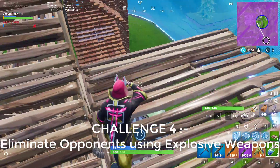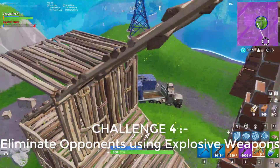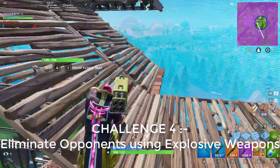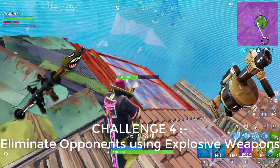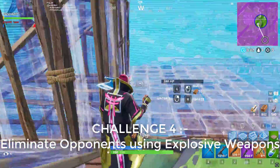The next challenge is to eliminate opponents using explosive weapons. Some people might find this difficult, so the easy way is to play duos or squad matches, find an RPG or grenade launcher, and when an enemy is knocked down use the explosive weapon to finish them. You can also complete this challenge in some limited-time modes.